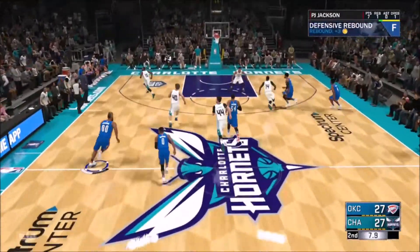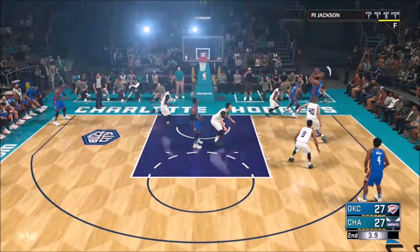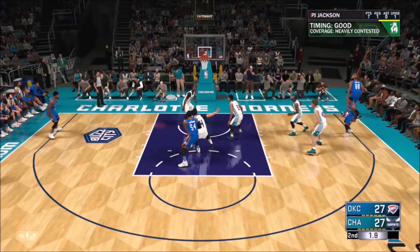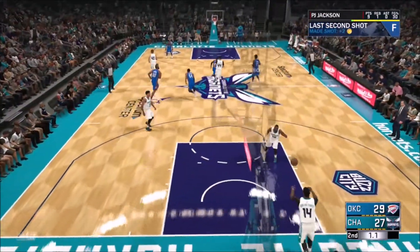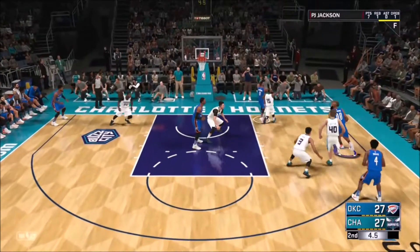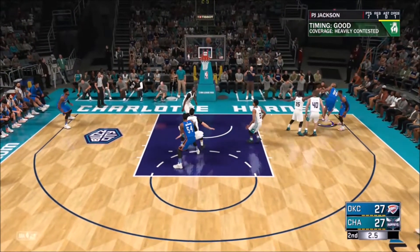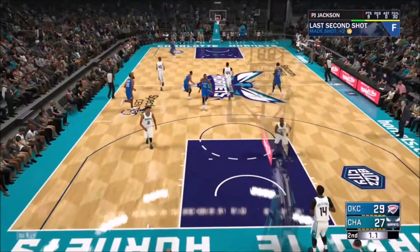For Tireless Scorer, you have to literally run the stamina bar all the way down to blinking red and then score after that. As you can see here, I'm running the bar all the way down to blinking red, pulling up, cashing it out, and getting it to go towards Tireless Scorer.